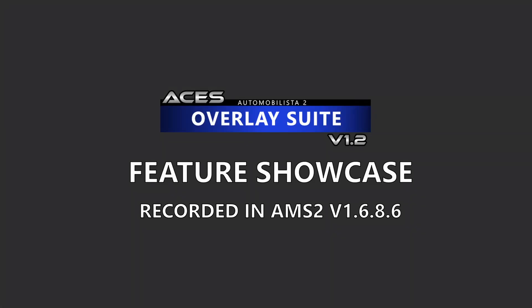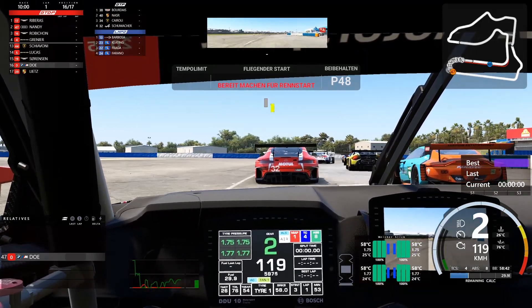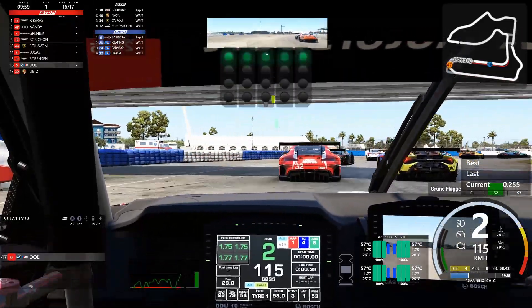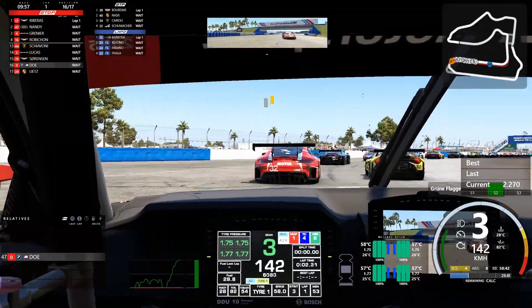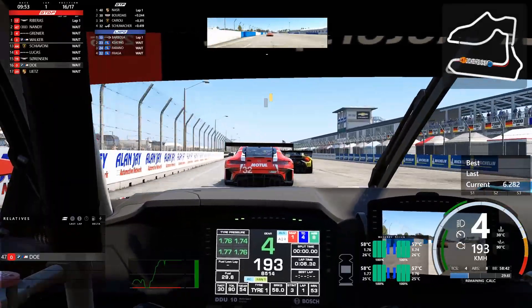Hi, this is Steve. Today I want to give you a quick overview of my latest SimHub overlay suit in version 1.2, talking about what features and overlays are new and what has changed since the last version. What you see here in the background is a short multi-class race in the M4 GT3 on Sebring I raced against the AI, just as a showcase.